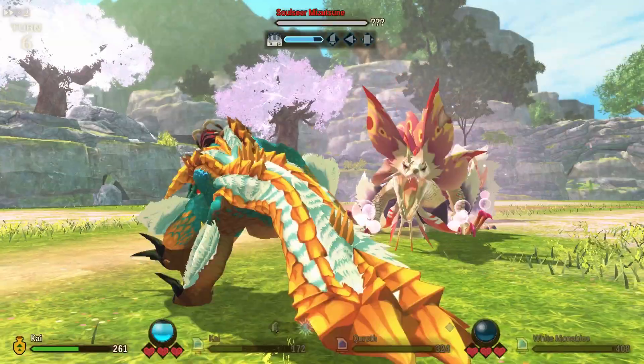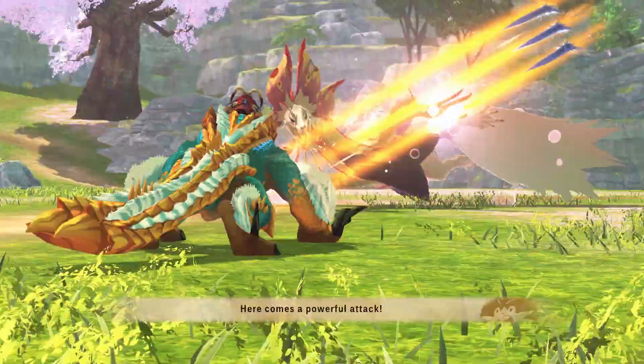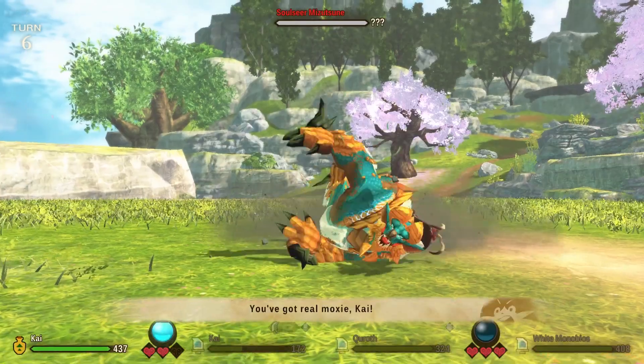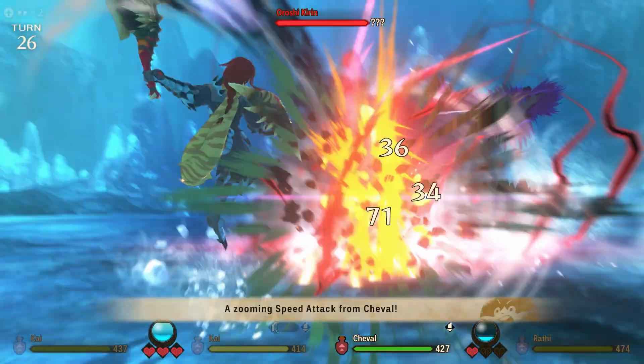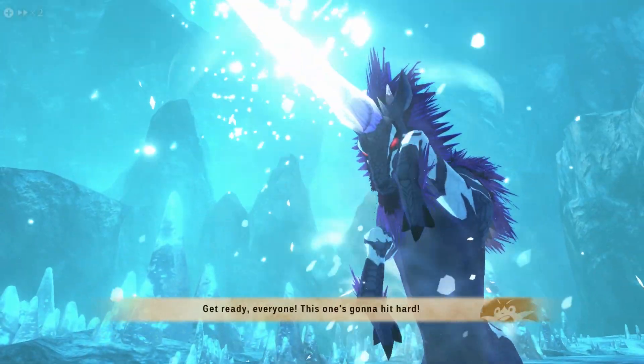That is pretty much all the basic information for update 3. Capcom released the trailer showing off the new monsters, and in some respects it's nice that we actually have deviants of the fated four — so we have a deviant four: Glavinus, Astalos, Mitsuzune and Gamoth. Orochi Kirin is just the icing on the cake, giving us a new elder dragon.